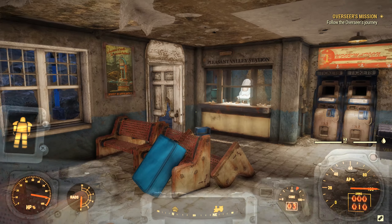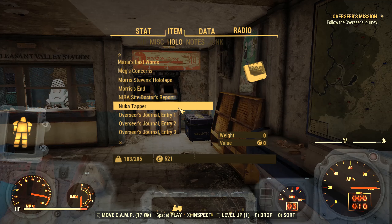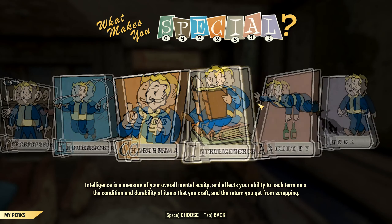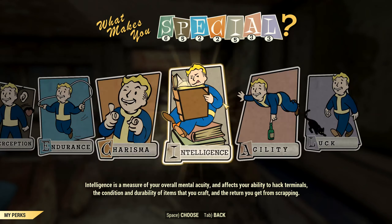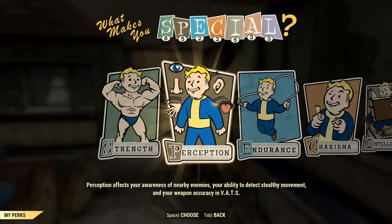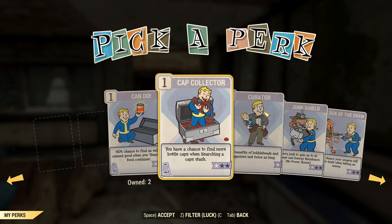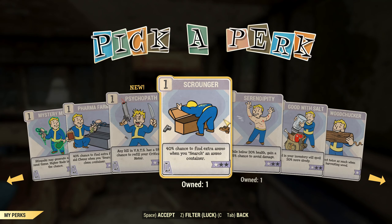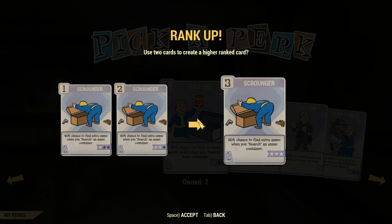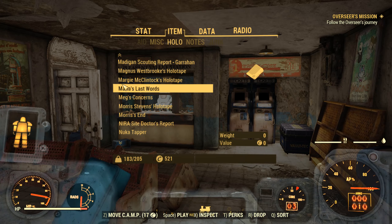Which means we're going to be going first to the Vault-Tec Agricultural Research Center. But first I need to level up, because in that last 15 minutes where I tried to make this video, I leveled up. Let's see if there's anything lockpicking or hacking related. I could really use more ammunition — I've just been finding that ammunition seems to be getting rarer and rarer in the game, even when you have the scrounger perk. I'm going to be trying to get that upgraded.